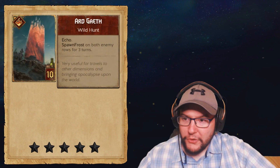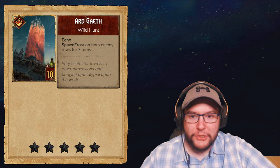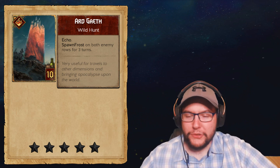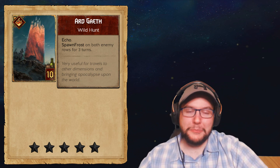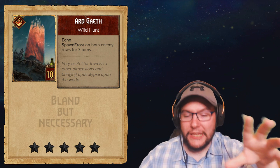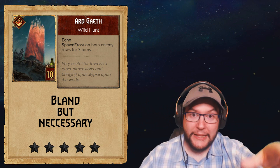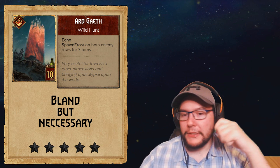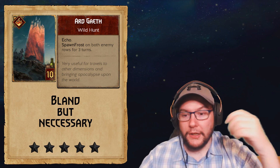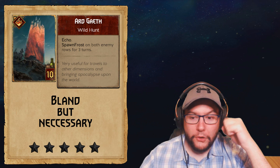First up we've got the monster echo card Ard Gaius — a golden special card for 10 provisions. Echo: spawn frost on both enemy rows for three turns. First instinct is it's bland and not too good. If you get full value with the weather it's worth 12 for 10, and you can replay it again for another 12 for 10 possibly, but it's unlikely you'll get full value.